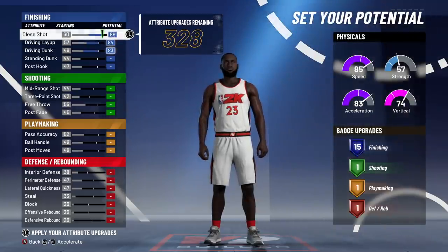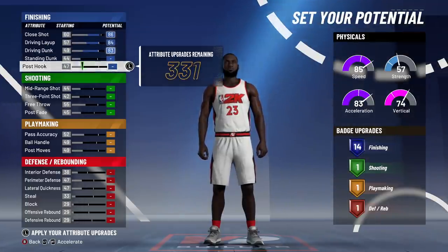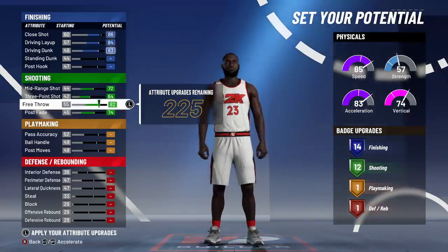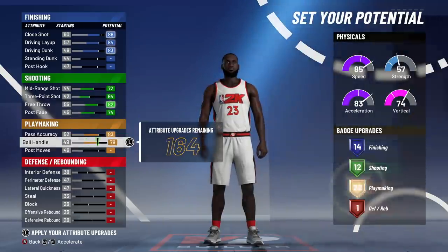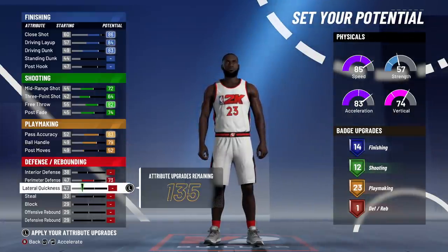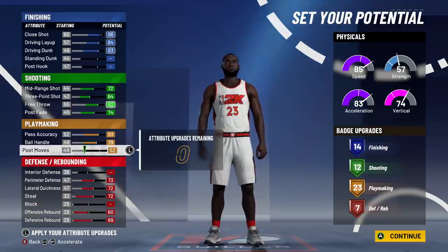For my LeBron build I have two choices. I'm going to go 86 close shot, max out driving layup and driving dunk — that stays the same regardless. Max out all the shooting and you'll have 12 shooting badges. They dropped one from last year's 13, but it's not a big deal because there's no more quick draw. Pass accuracy and ball handling go all the way up.